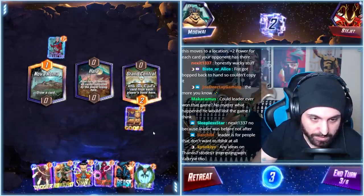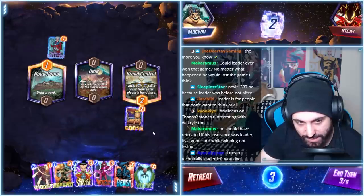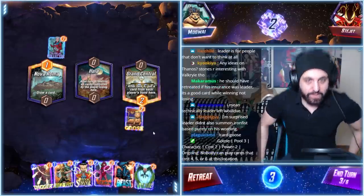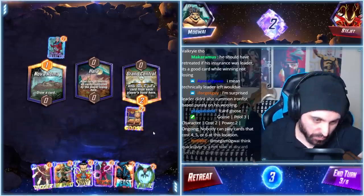I hate that Grand Central — we may have to get rid of it. Probably going to be the target for Scarlet Witch. The question is what do we do this turn? We could set up Vulture into Doctor Strange, and then on turn five go into Beast.